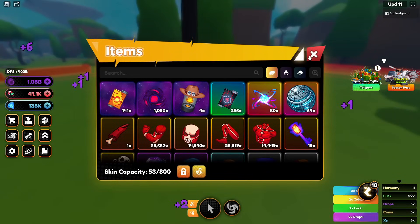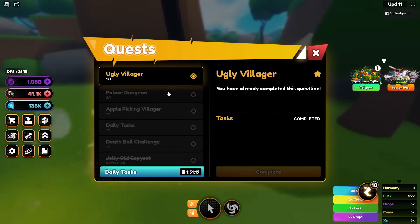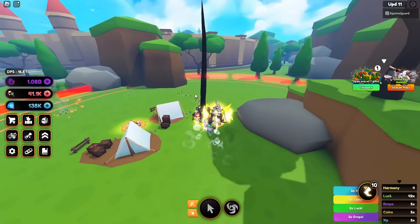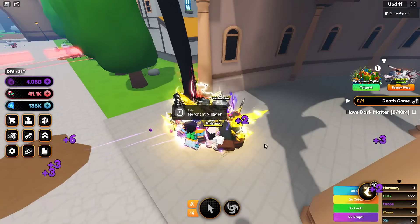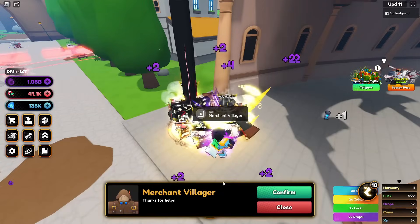What did we get for that? You have completed the quest line. There's another quest giver right here — a merchant. You need 10 million dark matter — let's go ahead and turn that in.